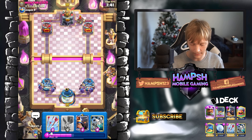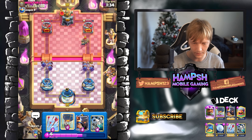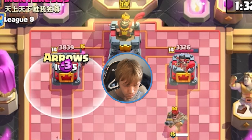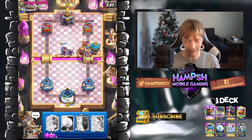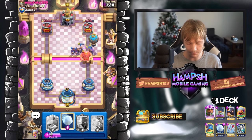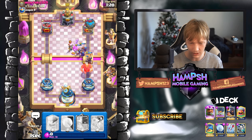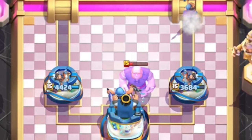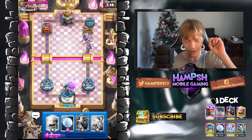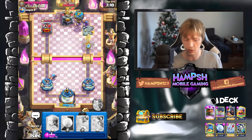He's probably gonna go with the Sparky in the opposite lane again. Look at that — juicy arrow. I'm gonna go all out on this side because he's just kiting everything. We're killing his Hunter as well, and Sparky doesn't do much here. I'm gonna use my Fisherman to drag the Giant to the middle tower. That's gonna activate it and hit the tower. I think this is gonna be first battle.